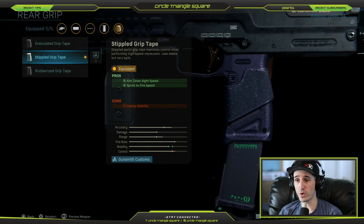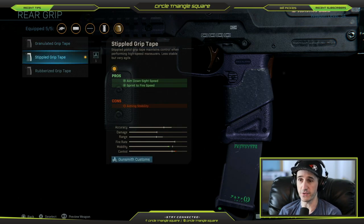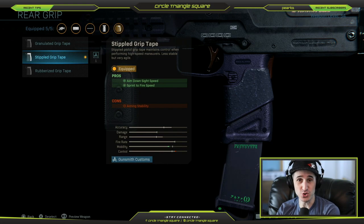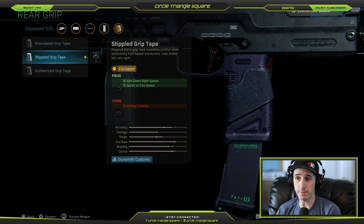Moving on to the rear grip: the Rubberized Grip Tape only gives accuracy — not worth it. Granulated Grip Tape gives more control, decent stability, and a little jump in accuracy, but you lose mobility and aim-walking speed. It's also going to take away the benefit of the Stippled Grip Tape, which is sprint-to-fire and aim-down-sight speed. This gun already has great accuracy and control, so we don't need to add much more since we've already added the scope and barrel for range and control. We want to keep mobility and the ability to aim down sights faster. I recommend leaving the Stippled Grip Tape.